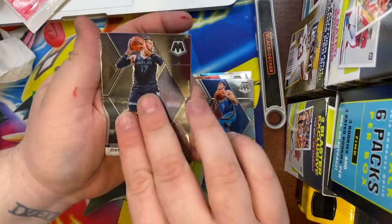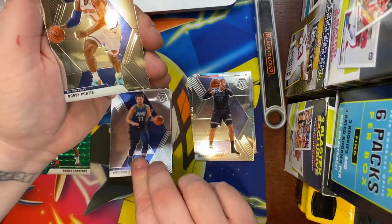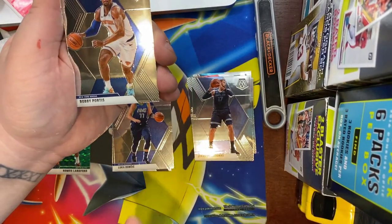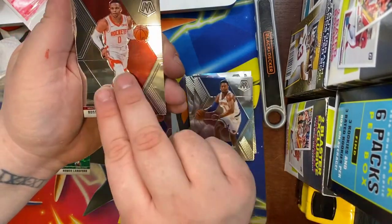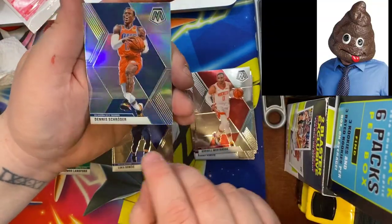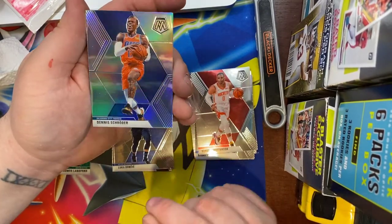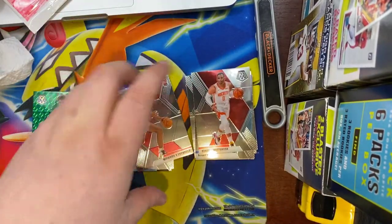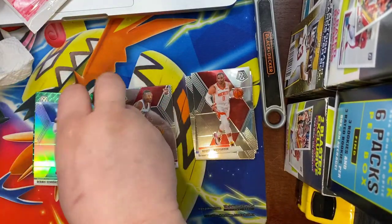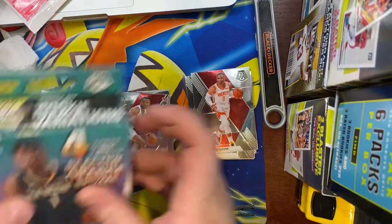Next up we got Jonas Valanciunas. Luca — I'm gonna put Luca in the middle just because he's a base you can sell individually. Bobby Portis, Russell Westbrook, a silver of Dennis Schroeder — if that was somebody good, that would definitely be a good card. And then we have a Mfiondu Kabengele, he's a rookie. Put the silver there.